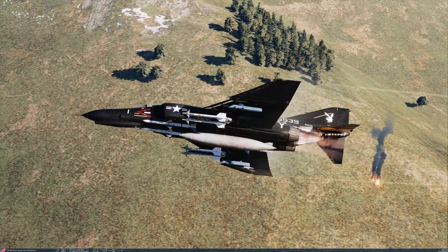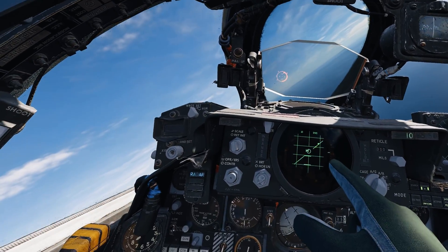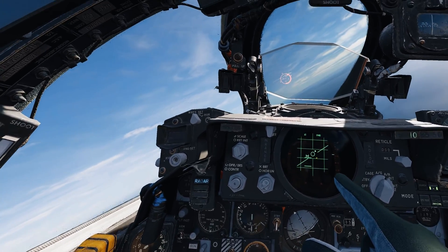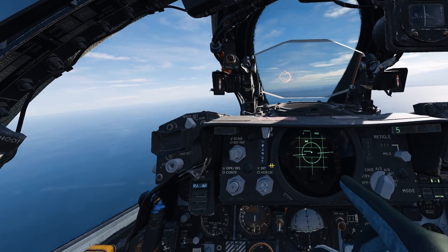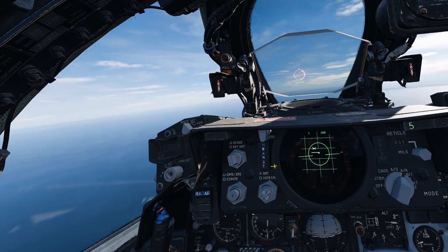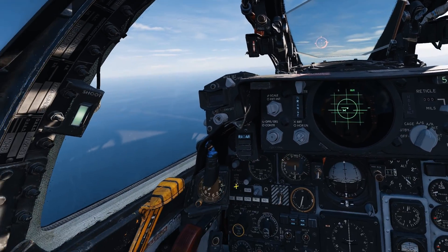The second line, max range 1 — if that line is at the enemy or above, that means the missile is going to hit him even if he does a 9G pull towards cold aspect. So that's more or less the minimum abort range. Then you have the dot and the circle. If you center the dot on the circle, it means you have a collision course, which is the fastest way to go to the target. The circle, as you see it getting bigger, is the maximum allowable steering range for your missile.